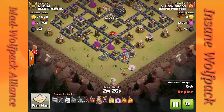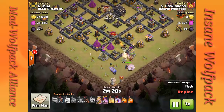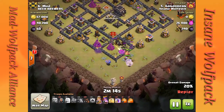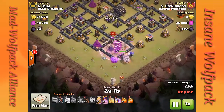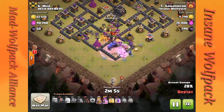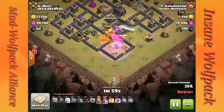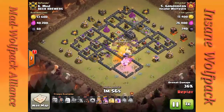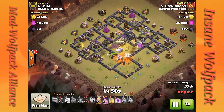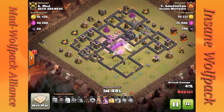Once those trash buildings get cleared out, if you plan on using valks use them, but if not, drop your bowlers behind the giants and everyone should start going into the core. You either want to bring a jump spell or a quad quake. Gandorian opts to just let everyone beat down the walls — the giants are pretty tough, so they should do fine. The main army is into the core and the bowlers are just wrecking the entire place. Drop a heal and a rage spell to make sure those X-Bows and Teslas all go down.